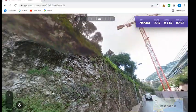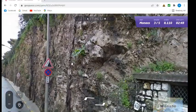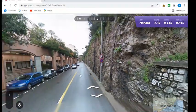Monaco has this kind of rock everywhere — some kind of uplifted sedimentary or metamorphic rock, light in color.